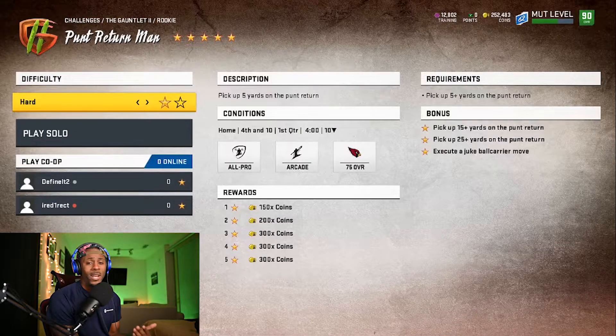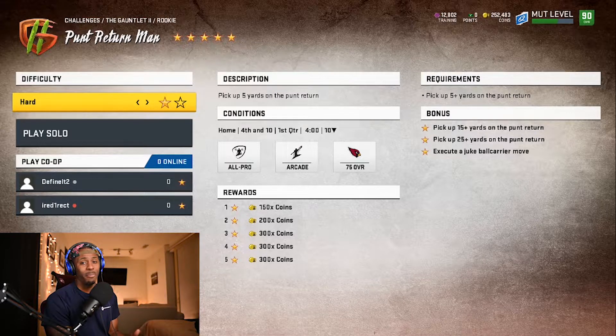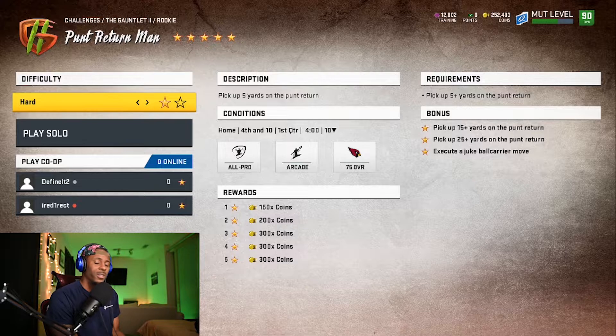Punt Return Man didn't require much — you only need to pick up 25 yards on a punt return. Stiff arm, juke, and you should be good to go. It's not that hard. I bring my inside linebacker back to help with blocking, but again this is Rookie and arcade mode, so you shouldn't need much help here.